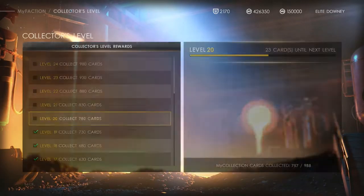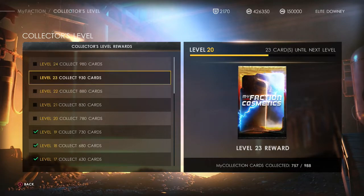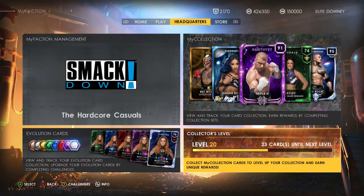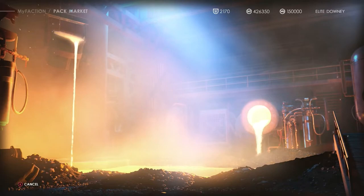They've also added a new collector's level at 980 cards — that's level 24. Because they've been giving out Amethyst cards recently, there might be Amethyst contracts in there, but I don't see them having Diamond in there just yet. I don't really see us getting too many Diamond contracts until they start bringing out the Diamond cards — that's probably a few months away at least.